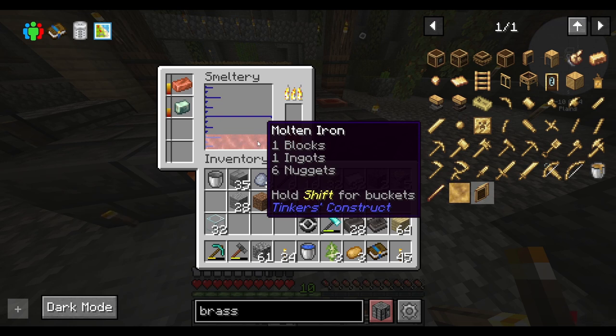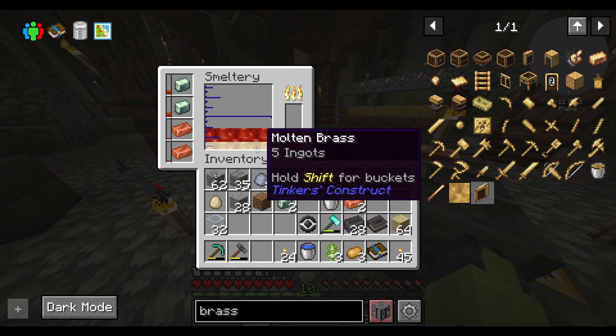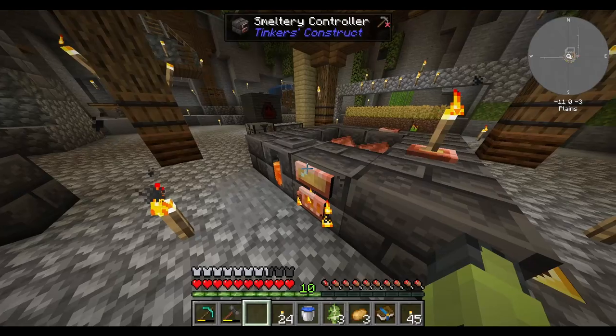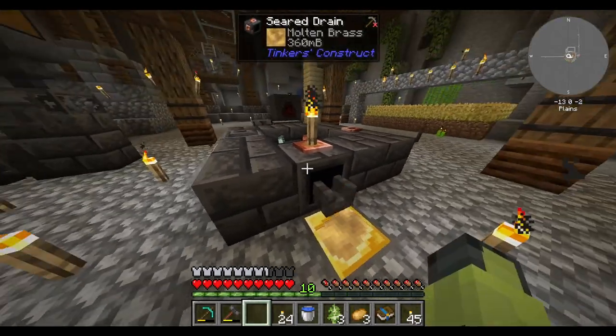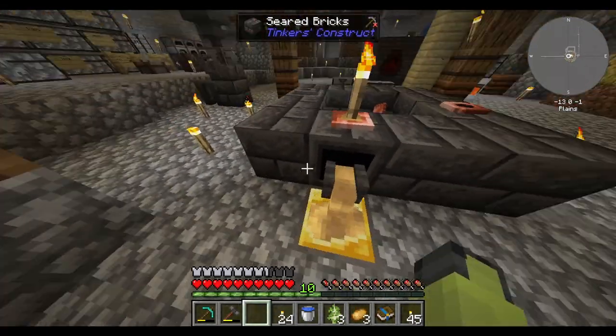Can I make alloys in this thing? I believe I can — oops, sorry I hit the mic. Oh yeah, look at that — we got brass now. You can just click to make it go to the bottom and then just like that I moved over my drain and casting table. I got some brass.